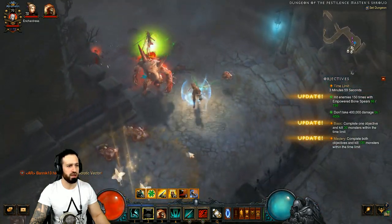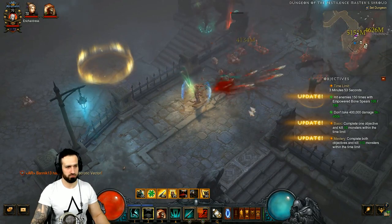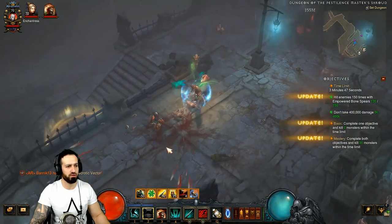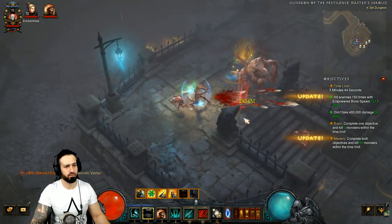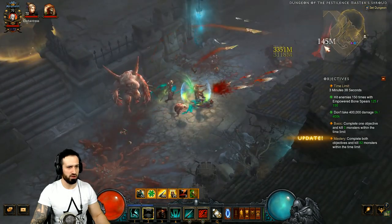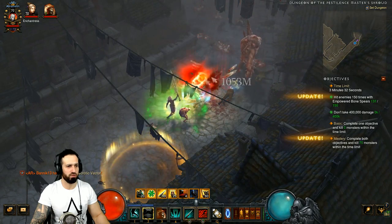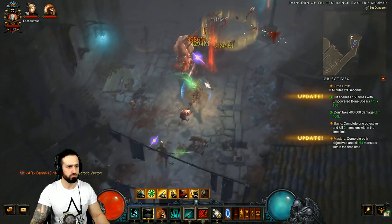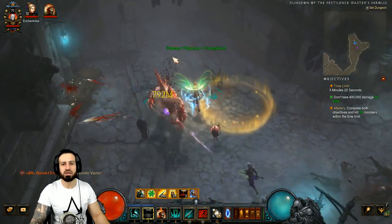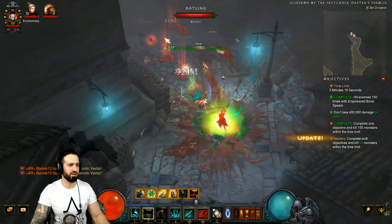Every time we devour the corpses, it also uses Bone Spear as well — this is just overkill. It doesn't take long to set up. If you've got those two items in Kanai's Cube and the six pieces of Pestilence, you're not going to have a problem. I've got 100 empowered bone spears at the moment — getting more than I can actually use. And how much damage have we taken? Zero. Zero K everyone. Objective one completed — now we just have to avoid the damage and we're done.